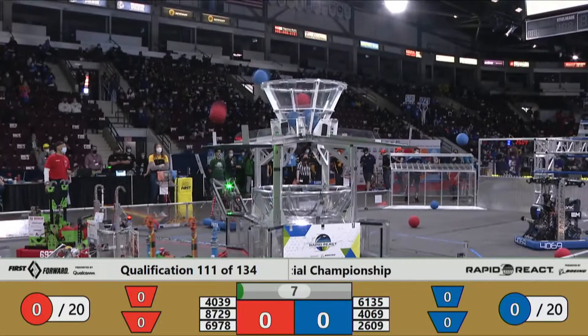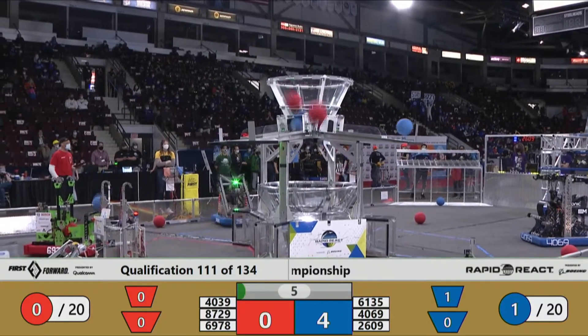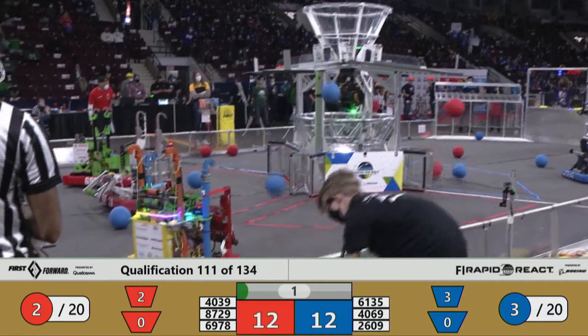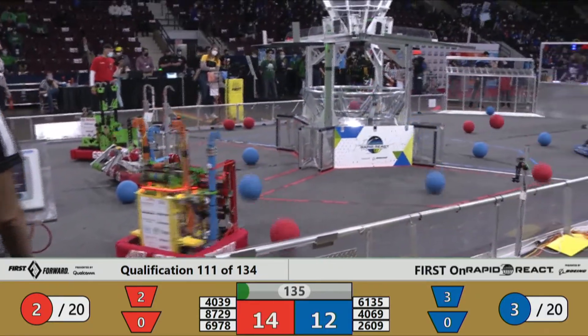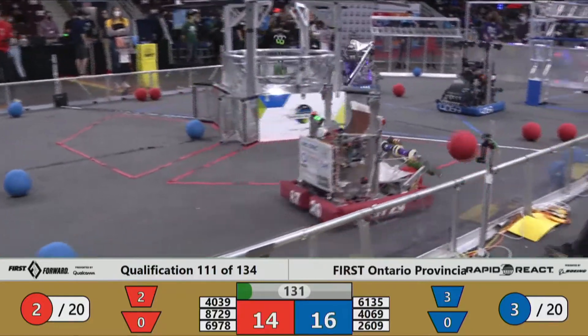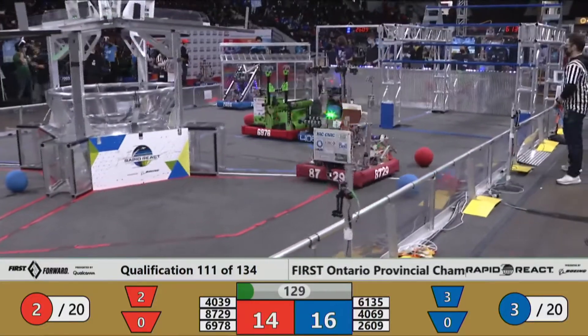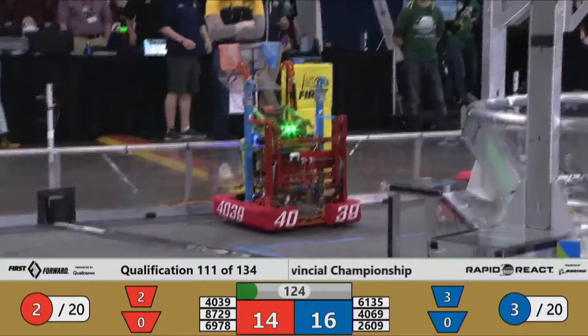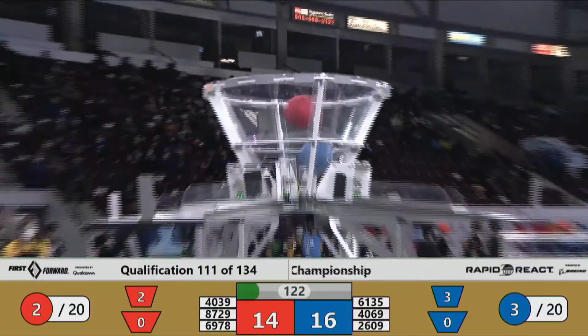Blue Alliance is down one of their robots, but they can throw out the human player off to that side. That is Low LM Robotics, and TIG 2609 represents Beaver Works. 4039 of the Red Alliance makes it robotic. 8729 Sparkling H2O — the robot's name is Sparky — and Quickstrike Niagara.